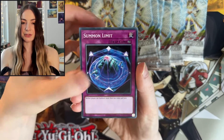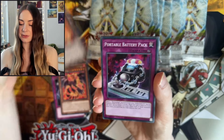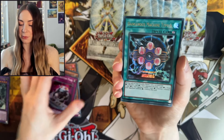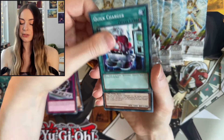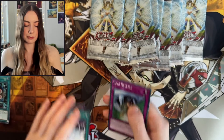We have Summon Limit, Volcanic Queen, Arcana Force The Empress, Portable Battery Pack. That's what I'm talking about — we have Dangerous Machine Type 6. A nice Ultra there, good to see it. Quick Charger, Battery Man Charger, Short Circuit, and Limit Reverse.